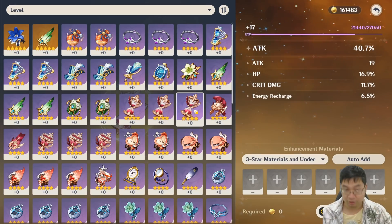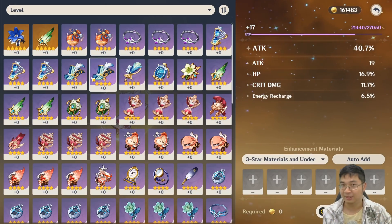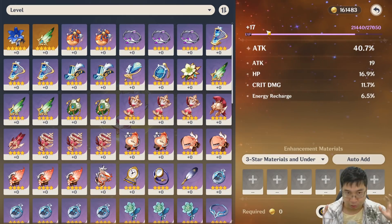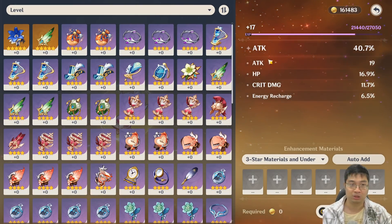Welcome everyone. Today we'll have a short video on how to filter your purple artifacts, because we can't tell what they are. We can filter them with metric and method, and also how to save experience as you enhance artifacts, so we don't overuse the experience beyond the maximum level cap of level 16 or level 20.